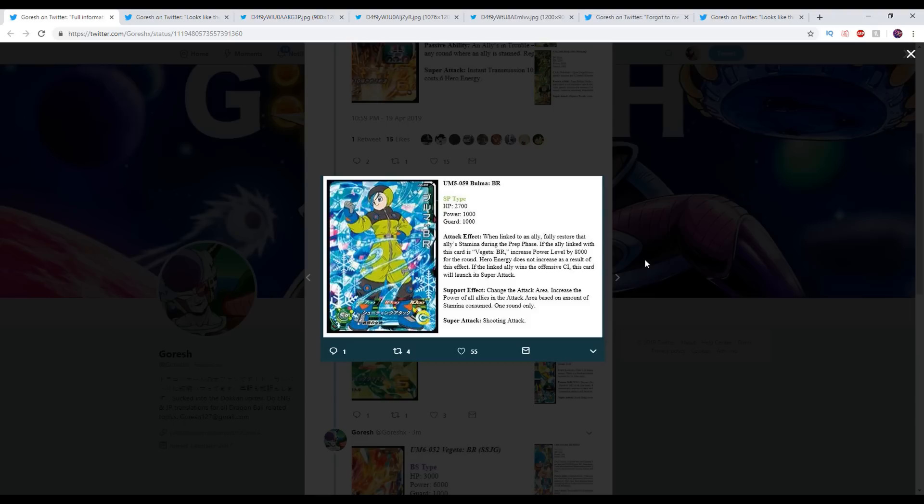We have a support Bulma here. Link to an ally — fully restore that ally's stamina during the prep phase. If the ally linked with this card is a Vegeta card, increase power level by 8,000 for the round. Hero energy does not increase. If the linked ally wins the offensive CI, Bulma automatically supers. There are SP cards that actually do stuff — I didn't know that. Change the attack area and increase the power of all allies in the attack area based on the amount of stamina consumed. She has an attack effect and a support effect — she can actually do damage. Her support effect is awesome.